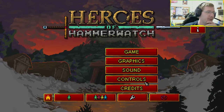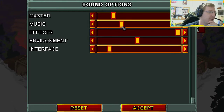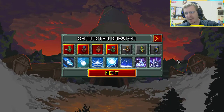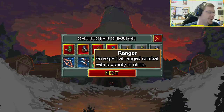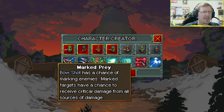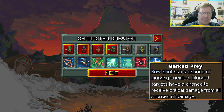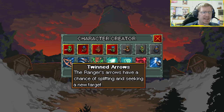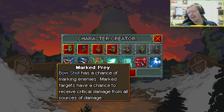First thing I'm going to do is enable the music again because this game is awesome. I've deleted my save files so I've got nothing here now. We're going to go in as the Ranger. All the abilities have also been updated, so if you're coming back into Heroes of Hammerwatch make sure to read these. With Twinned Arrows they have a chance of splitting and seeking a new target - I think that was the same as before.